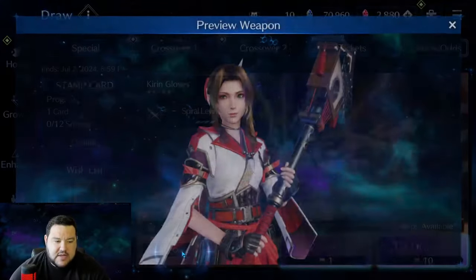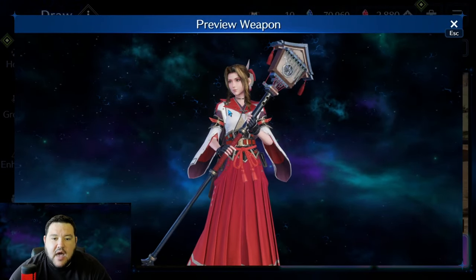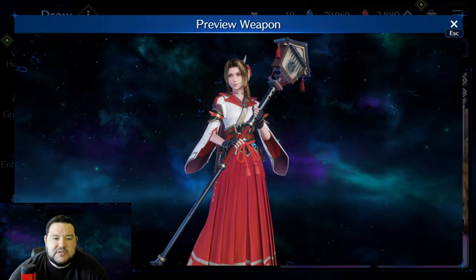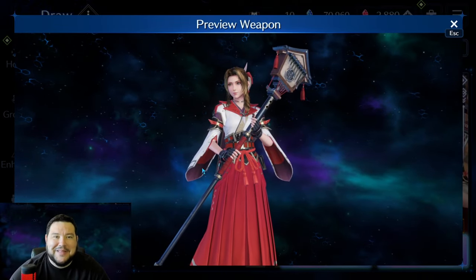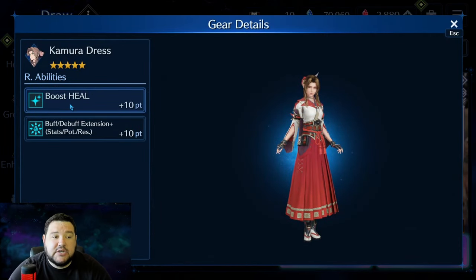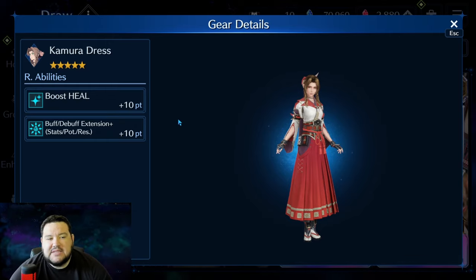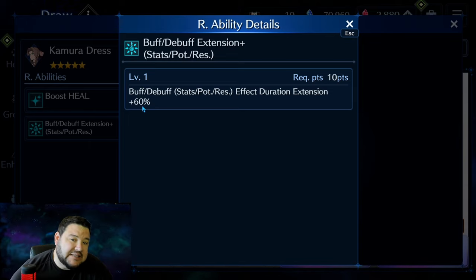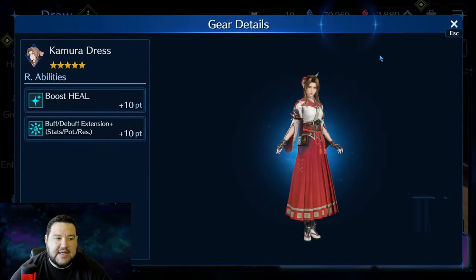Coming over to Aerith now. We have the Kimura dress, and I have nothing bad to say about it — I think it looks great. It's not super flashy or anything, but it looks really cool. As far as what it does: HP plus 10, that's good, I'll take it every day. And Buff/Debuff Extension plus 10, which is plus 60% — yeah, I'm really here for that.